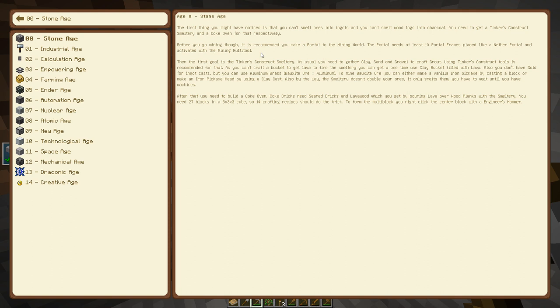You'll need to get a Tinker's Construct smeltery and a Coke oven for those respectively. Before you go mining, it's recommended that you make a portal to the mining world. The portal needs at least 10 portal frames placed like a nether portal and activated with the mining multi-tool. Then the first goal is a Tinker's Construct smeltery - you usually need to gather clay, sand, and gravel to craft grout.